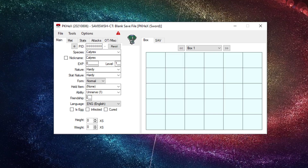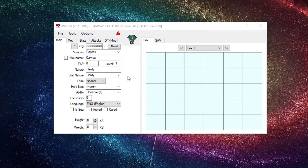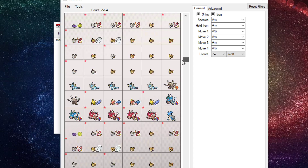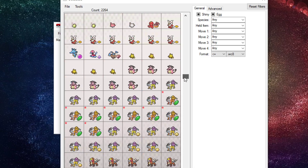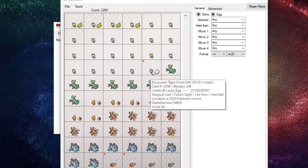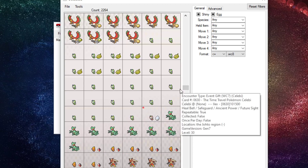That's pretty simple. First things first, assuming you have your save file — mine's blank because I don't want to tamper with it too much. What you're going to do is go to Tools, then Data, then Mystery Gift. Click on Mystery Gift and it gives you a list — this list has every single mystery gift in the history of Pokemon, literally every single event.